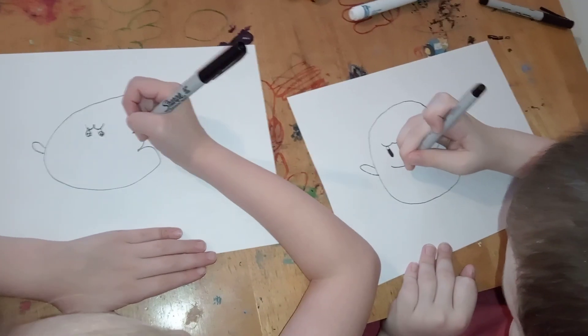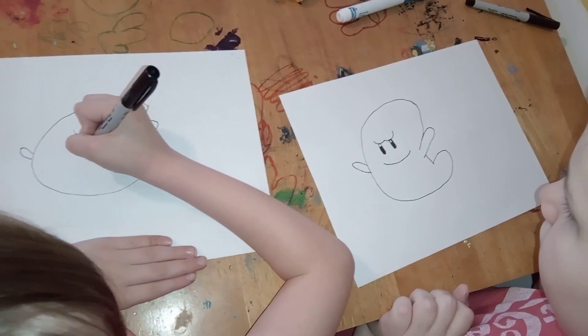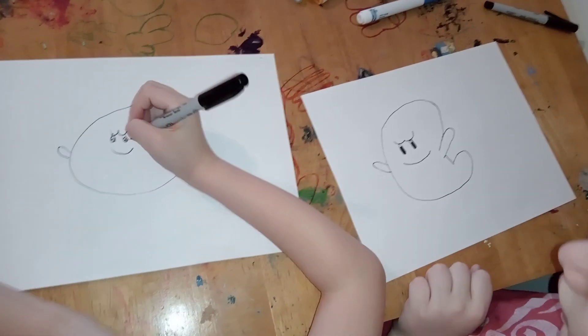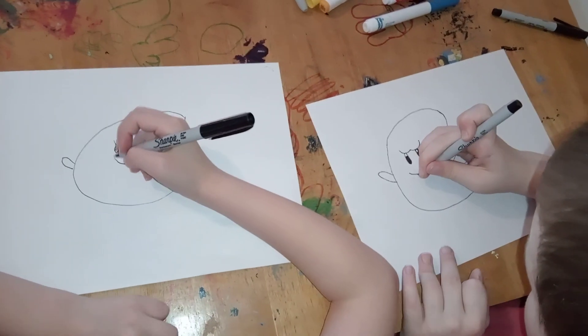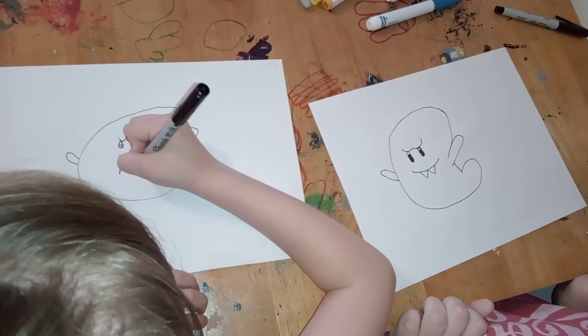Okay, what do we do now? We're going to draw a smile. It's starting to look just like it. Are we going to give him a big open mouth? No, we're going to give him teeth — his own pointy teeth.